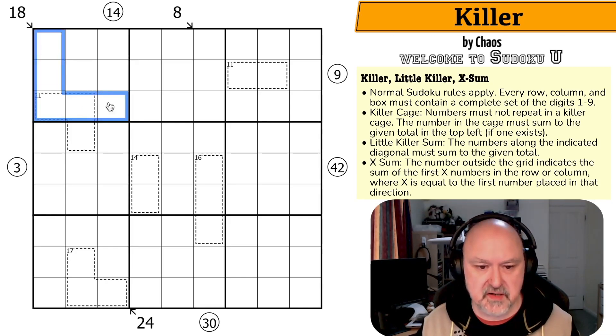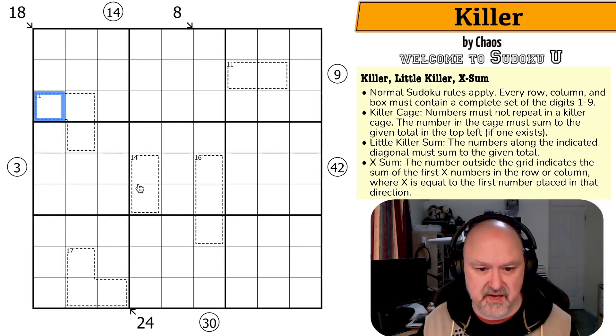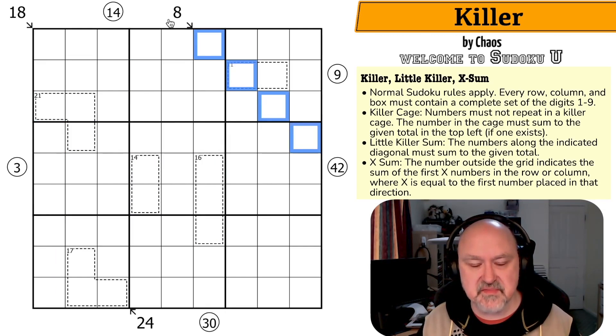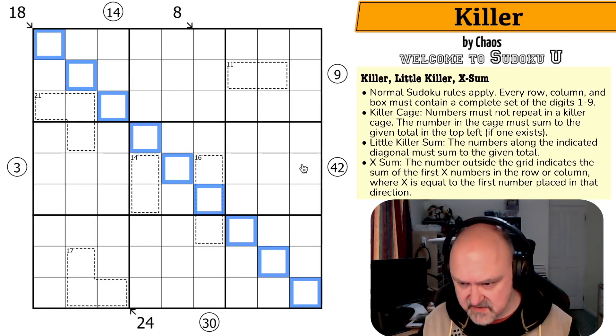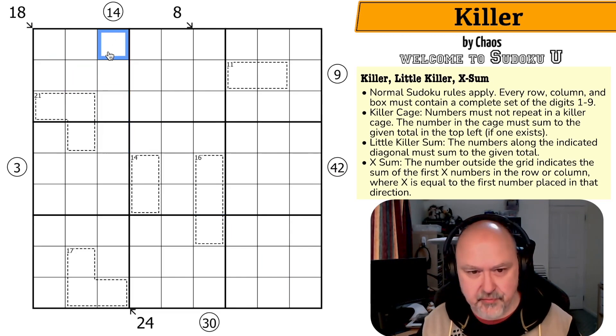Normal 9x9 Sudoku: every box, every row, and every column must have digits 1 to 9 placed without repetition. Killer Cages: digits in cages must not repeat and must sum to the number in the top left corner. Little Killers: along the diagonals, digits must sum to the indicated number and digits may repeat — so all of those sum to 18. X-Sums: the number outside the grid in circles indicates the sum of the first X numbers. So if this was a 3, the first three digits would sum to 14; if a 4, the first four; if a 5, the first five. That's how that works.